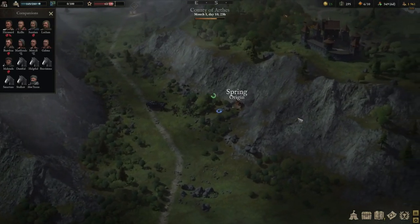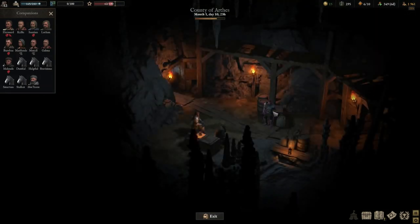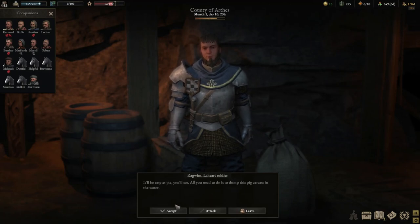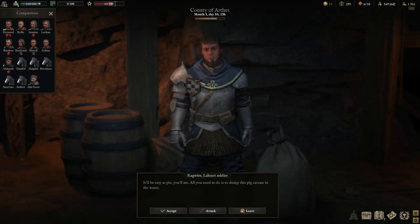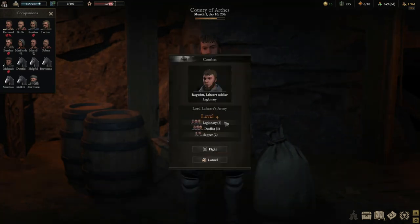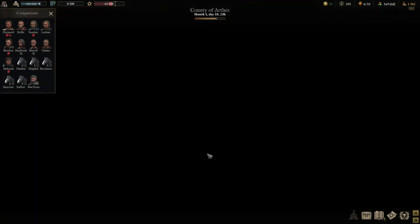Head into the spring. We can either choose to fight these guys or dump a boar into the water. If we support them, they're members of the Lahat army — the ones that wear blue normally. You can see the Lahat soldier down here. I'm actually going to support Venalo in this round — it's not something I've done before. What have we got? Legionary duelists and sappers. These guys fight in a very similar style to us.